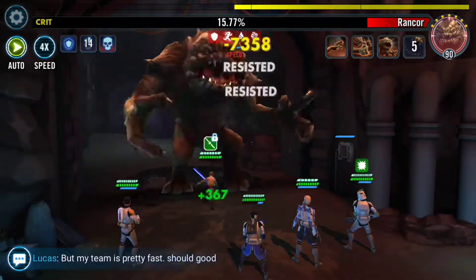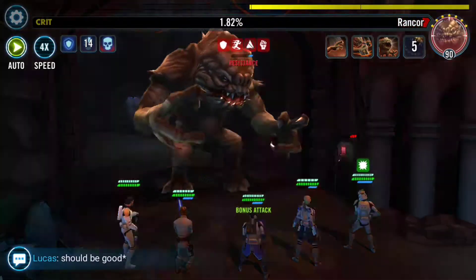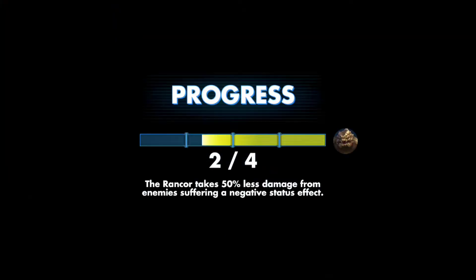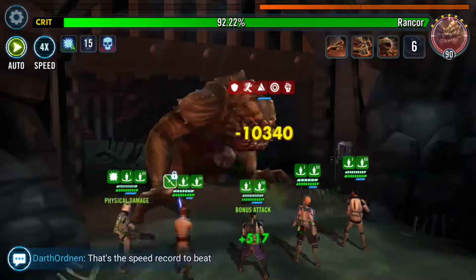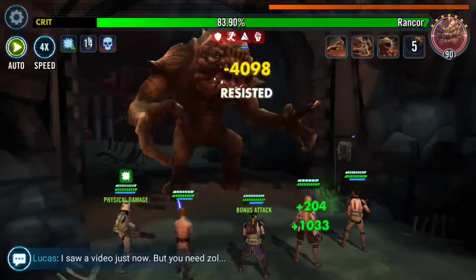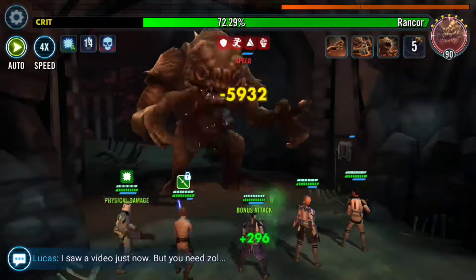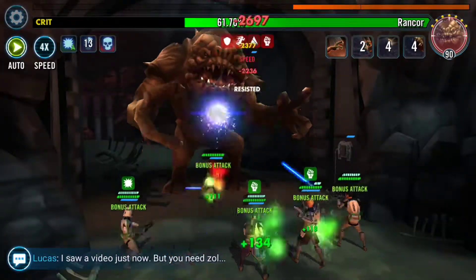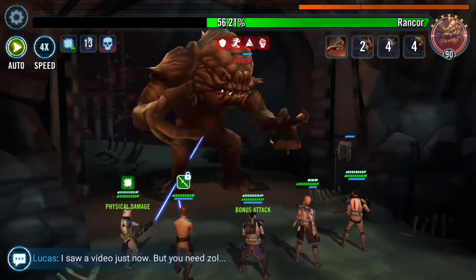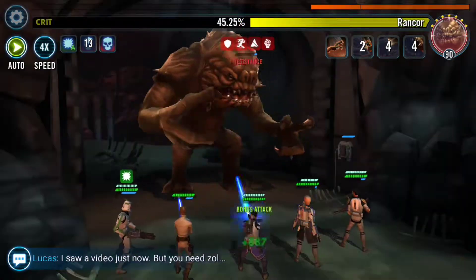This run was about 99% auto. I selected the door panels to ensure this team had time to apply speed and tenacity down at the beginning of each phase. What I didn't expect was that this team was still capable of producing about 25% of the phase damage in a topple. So 25% damage while the rancor is down is pretty good.